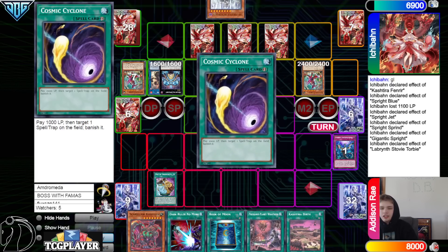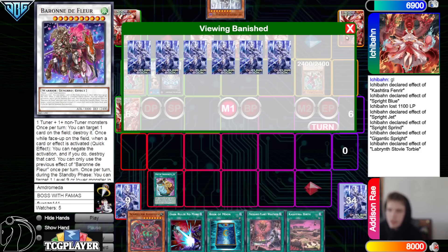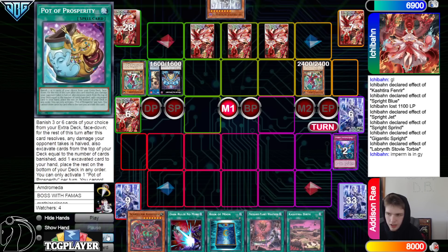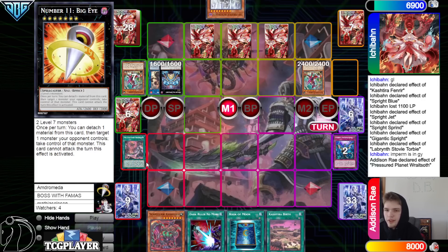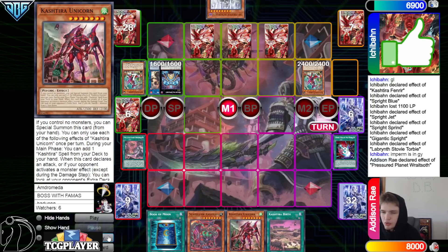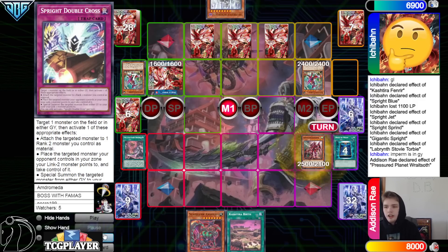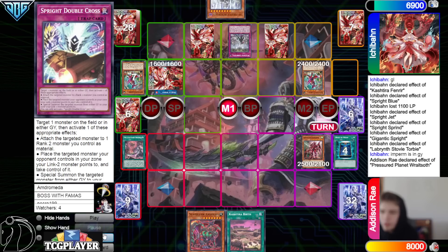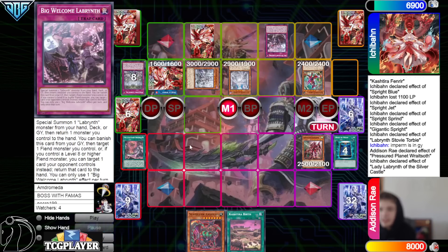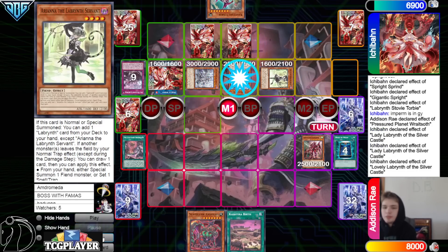This is looking a lot like Cam Neal's going-second Cash Tira deck. Improviz is in the grave. Activate Pressured Planet, go search, grab Unicorn, activate Dark Ruler onto the field. Activate Book of Moon on Gigantic now to make the Double Cross not live, then Special Summon Unicorn, activate Welcome Labyrinth. Welcome Labyrinth summons Lovely, then Lady activates to Special. Then activate Big Welcome.